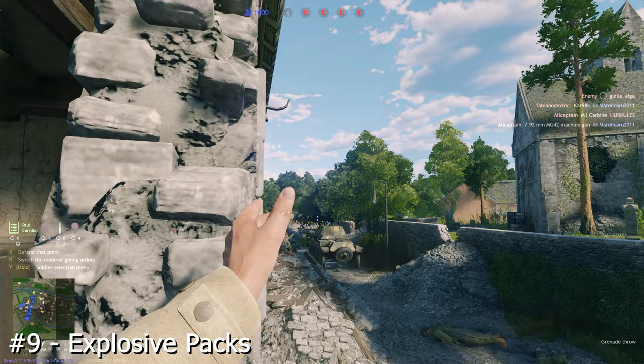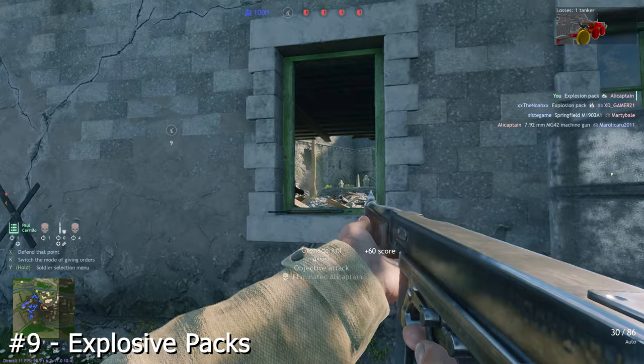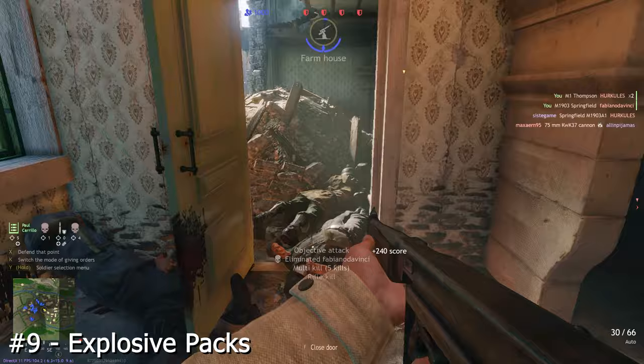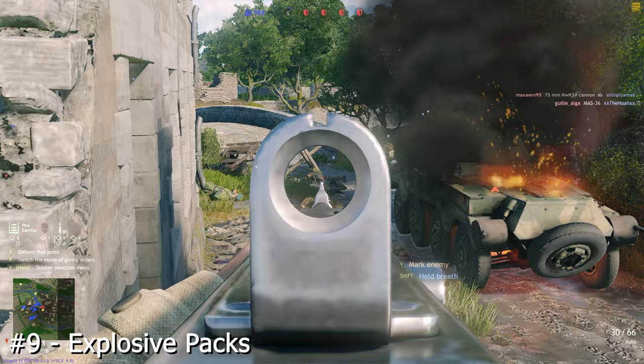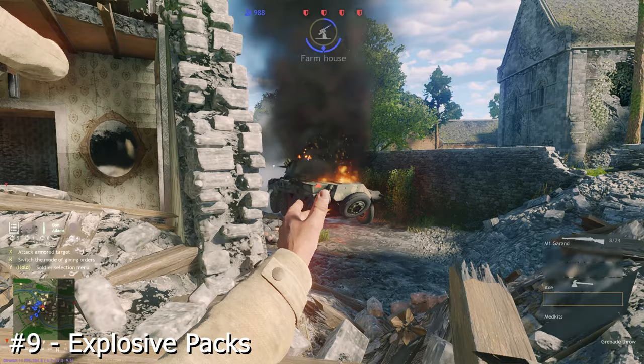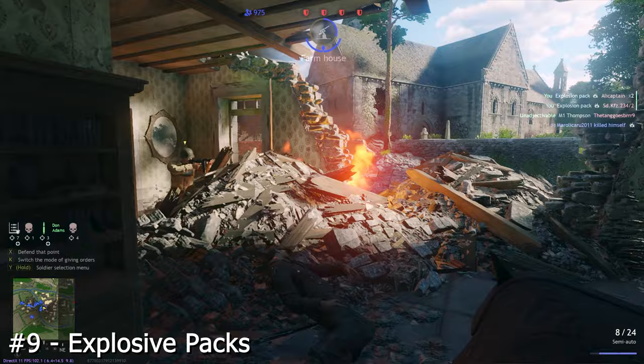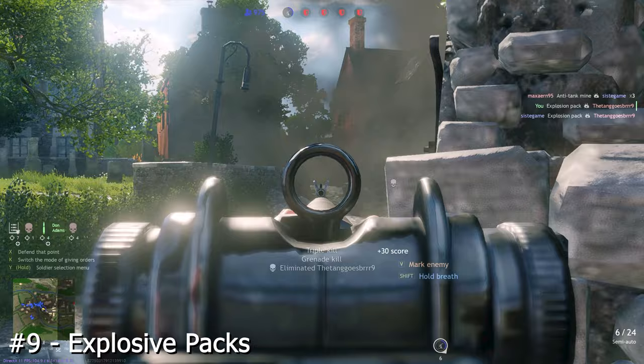Explosive packs are generally accepted to be better than grenades because not only can they be used as standard grenades to clear out lots of enemies in a specific area, but they are also vital to destroying tanks, especially if placed on the side, top or underneath. They do pack a larger punch than standard hand grenades but have a smaller blast area. Smoke grenades are best used to disguise movement, but I'd still recommend having mostly explosive packs on soldiers because of their versatility. Remember to cook your grenades to give the enemy less time to react, but bear in mind you are vulnerable when doing this as you cannot use any other weapon.